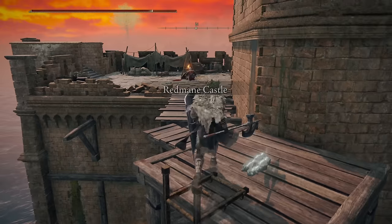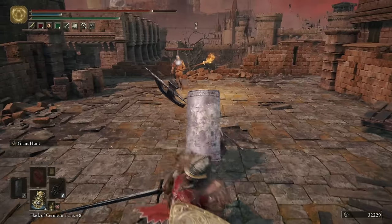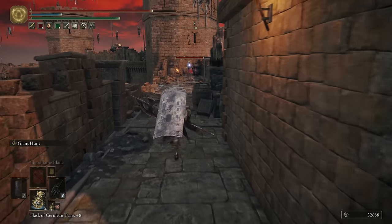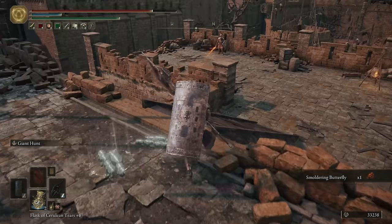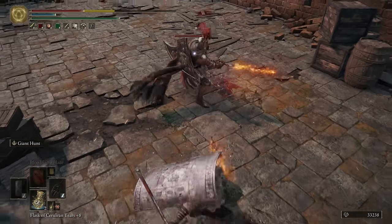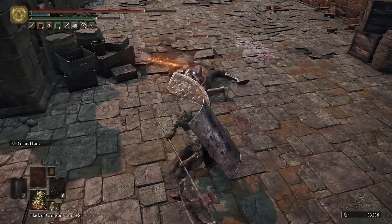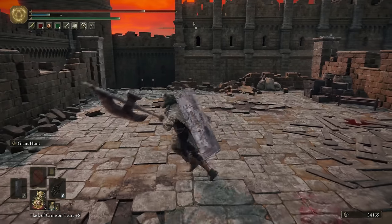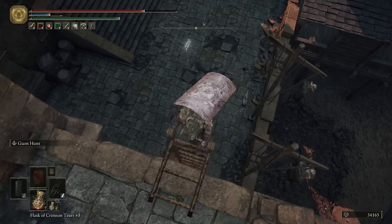We've got three Knights up top and then a Flame Enchanted Knight that we're going to have to take out. We're going to go down this ladder for a dog and then inside for a bunch of weak enemies as well as a shortcut. Make sure to pick up the cookbook. I'm going to open this up in the event that we die — it's a nice little shortcut right here. That's the ladder we went up so we can come right through here instead. It doesn't save us a ton of time but it does save a little bit.